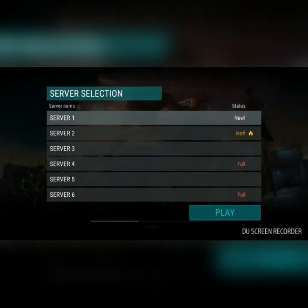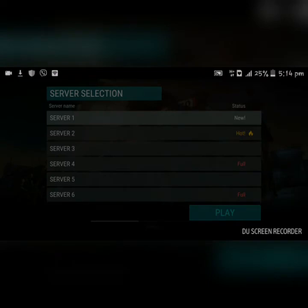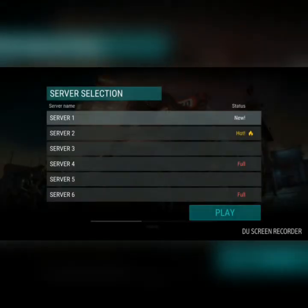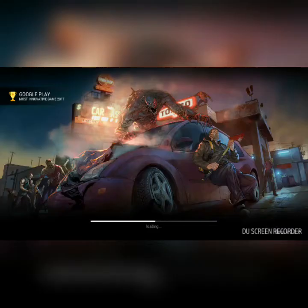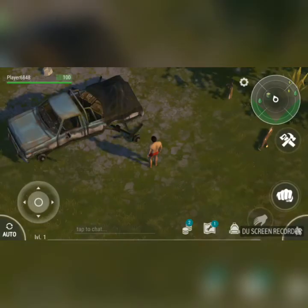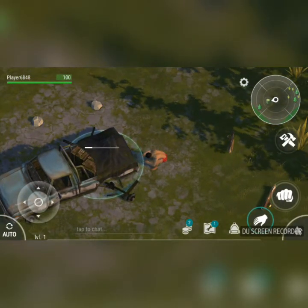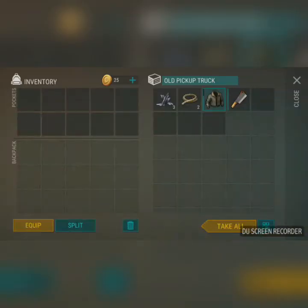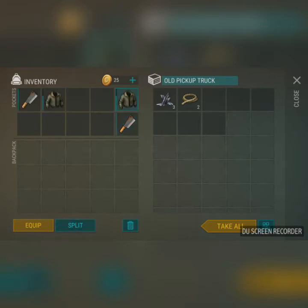There it is — we'll be playing on server one. It can't connect to Google Play Games, which is bad news, but I think you can manage it by placing your save file folder for Last Day on Earth, which is located in your Android games folder. As you can see, the mod is working properly.